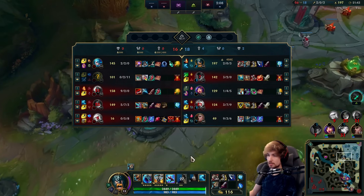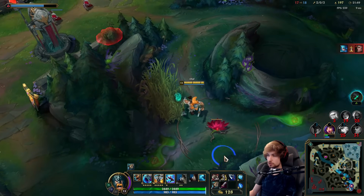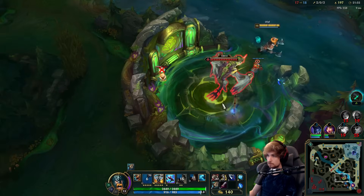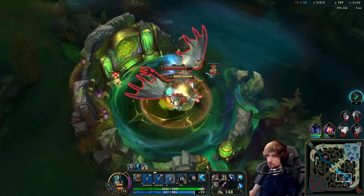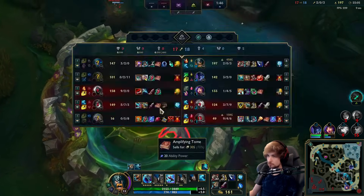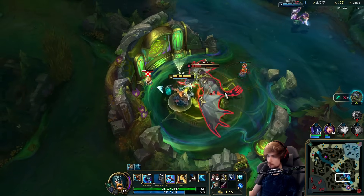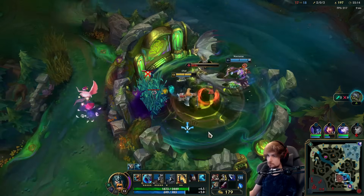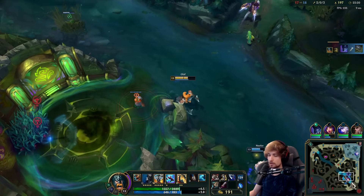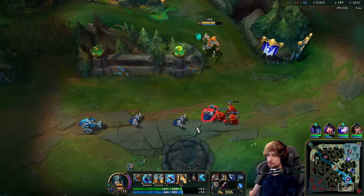This will result in a free dragon. I'll just force it myself. No problem forcing this. They're going to try and steal it. I took the risk — I don't mind. I could have dragged the dragon maybe, but I don't think Ivern could jump in anyway.